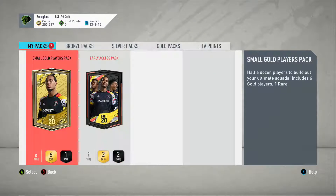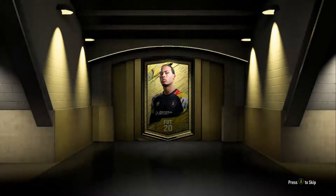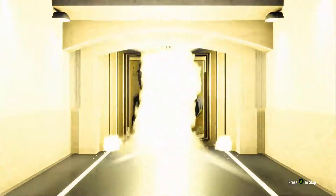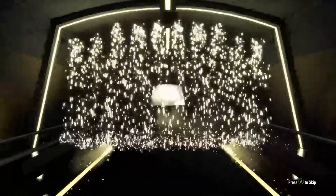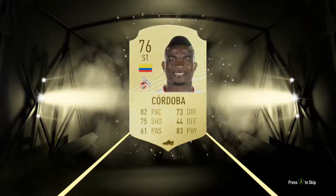Let's open up our small gold players pack first. We get a rare player at least - it's not bad either. Right, who have we got? Cordova. Not really worth anything, is he?